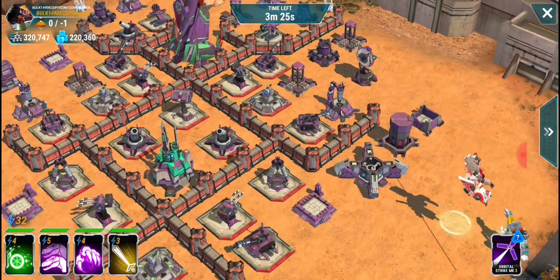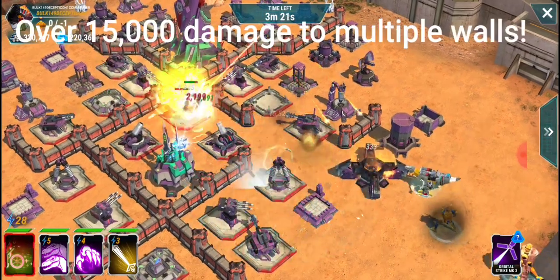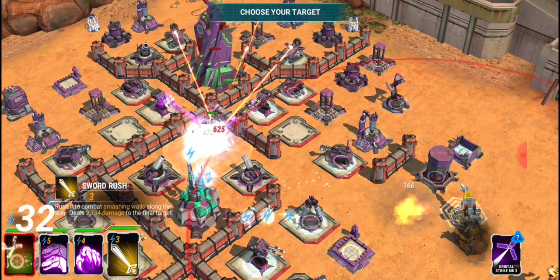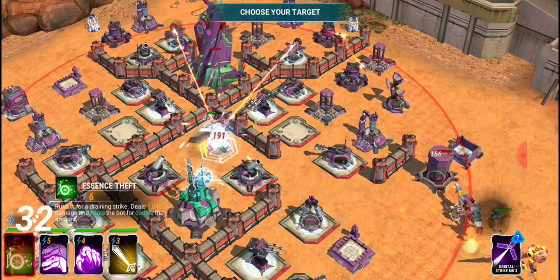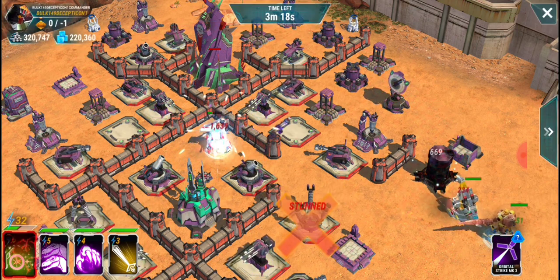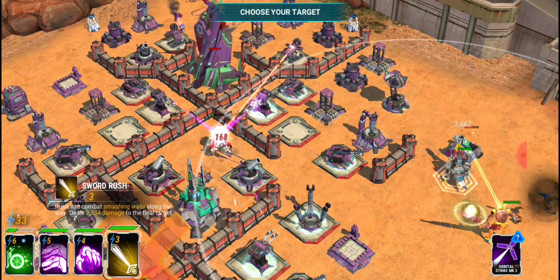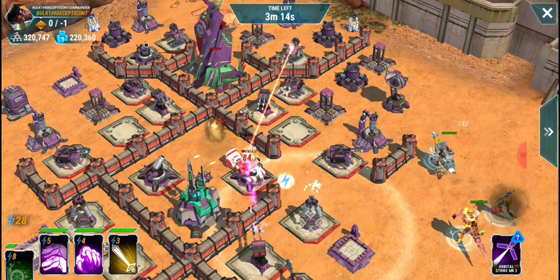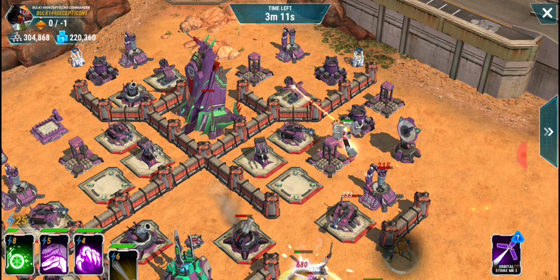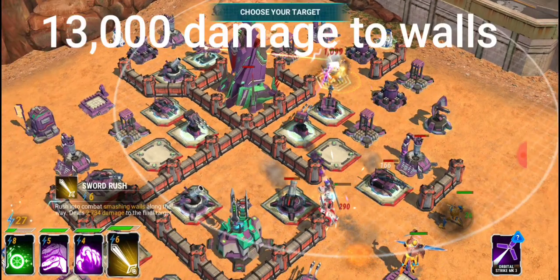Sending Drift to the middle — look at all the damage he does: 15,000 damage to targets and wall pieces in his path. Really nice. Now getting Grimlock out to that laser — taking that laser out — and then moving down to the laser launcher mortar.